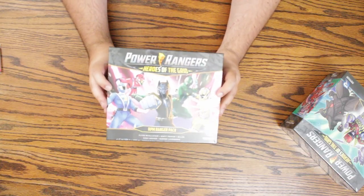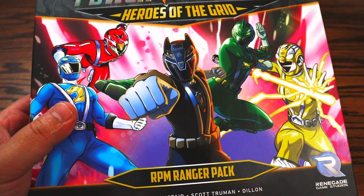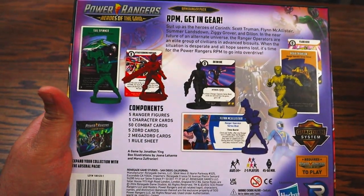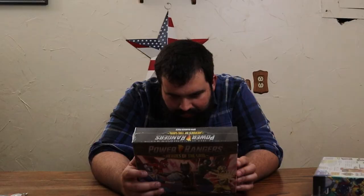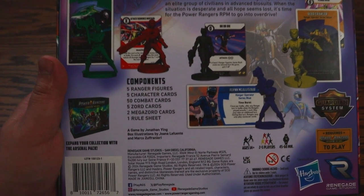And finally, the RPM pack. Full disclosure: I have not seen Power Rangers RPM, so I don't know a lot about the show. It looks cool and I'm currently rewatching the Power Rangers series so I'll eventually get to it. Suit up as the heroes of Corinth: Scott Truman, Flynn McAllister, Summer Lansdowne, Ziggy Grover, and Dylan — who apparently doesn't have a last name. In the near future of an alternate universe, the Ranger Operations are an elite group of civilians in advanced biosuits. When the situation is desperate and all hope seems lost, it's time for Power Rangers RPM to go into overdrive.